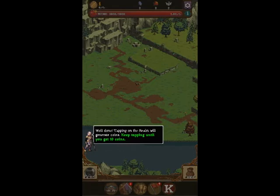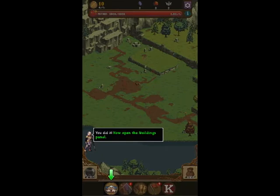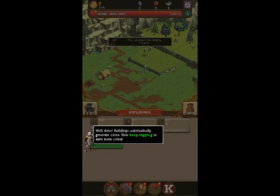Tapping on the Realm will generate coins. Keep tapping until you've gained 10 coins. Now open the building panel. Tap here to purchase a farm. Buildings automatically generate coins. Now keep tapping to earn more coins.